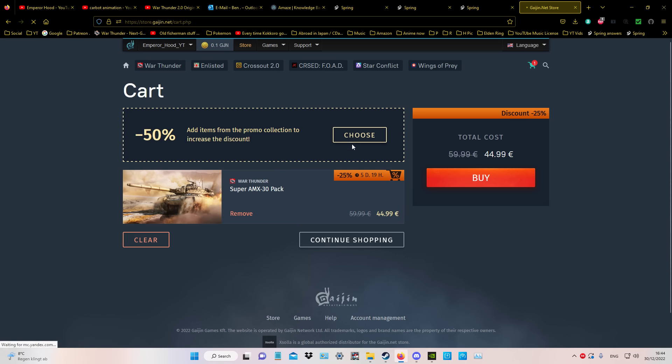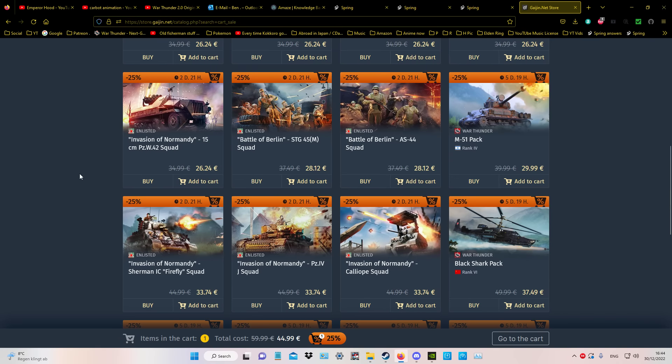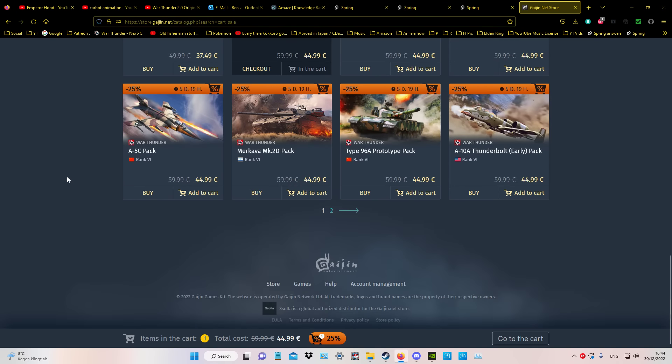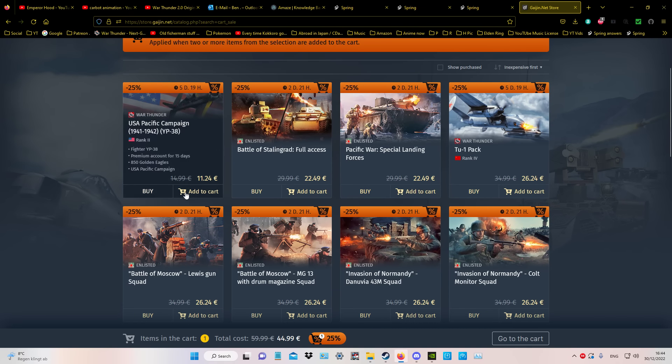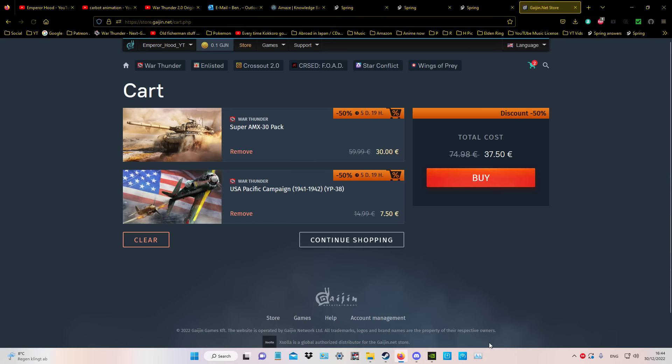I hear a lot of people say this is too expensive, and I kind of agree — never ever buy a new premium for 70 bucks. But at 37.50 you get GE, you get premiums, you get a new vehicle. Since I mainly play France and sometimes Germany, this is perfect for me. It's just an easy way to get the price down a bit. That's all I wanted to say.